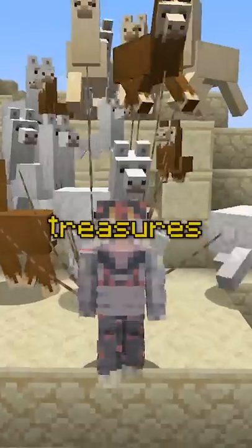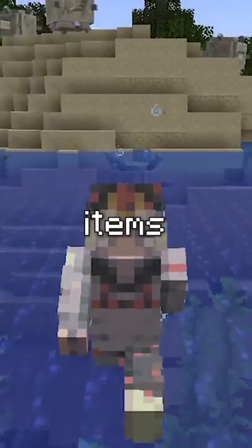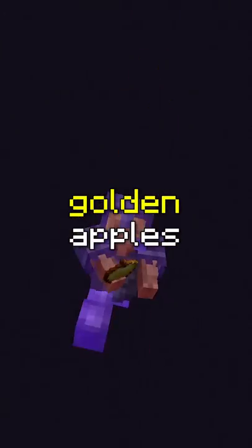Yellow uncommon items are usually treasures found in shipwrecks, temples, and cities in the minor bosses. Blue rare items are discs and items that you can craft from boss drops like beacons from the wither and end crystals, along with enchanted armor, tools, weapons, and golden apples.